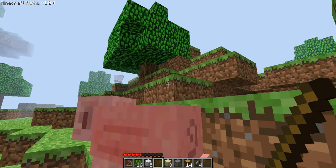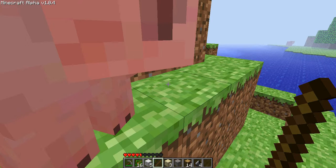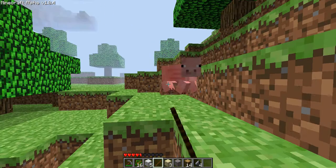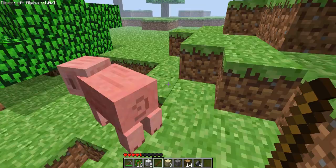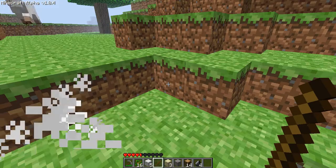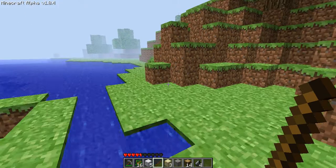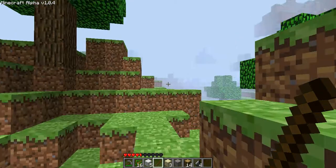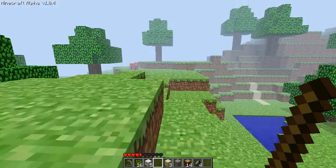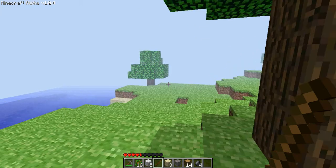In this version, chickens don't drop chicken meat and cows don't drop steak. But I always found it weird how sheep are the only animals that don't drop anything edible — that's kind of strange. I don't even know where my house is. I think it's off in this direction — my awful shack.